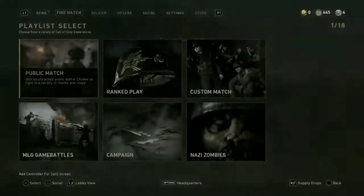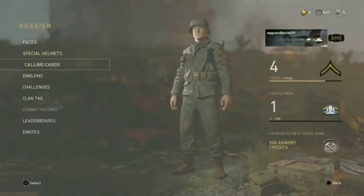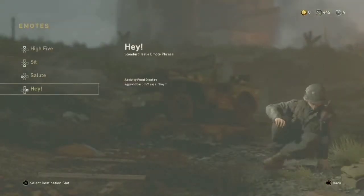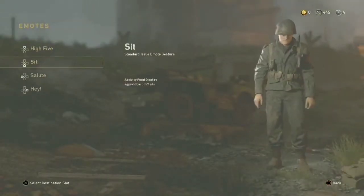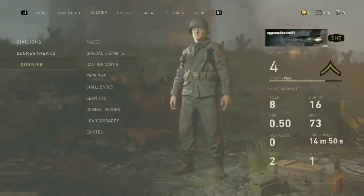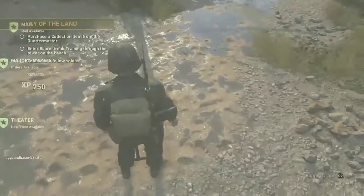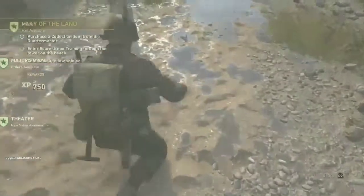First you're going to go to your emotes down here and make sure it's one of these. Mine's down on the d-pad, so I'm going to want to press down on the d-pad right when his butt touches the ground, then crouch and move forward.